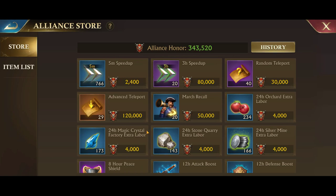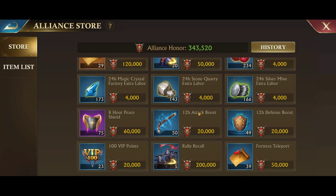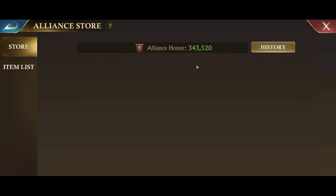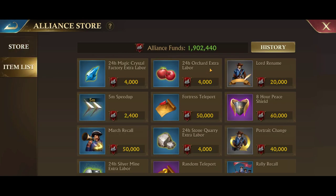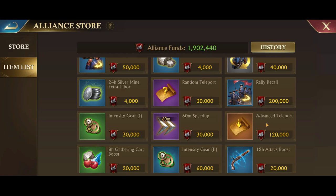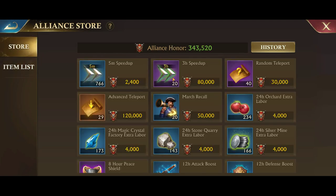These things in the store are purchased using alliance funds. We earn alliance funds from donating. When you donate, you not only earn honor points for yourself but also funds for your alliance, and your alliance can purchase these and put them in the store for alliance members to buy using alliance honor points.